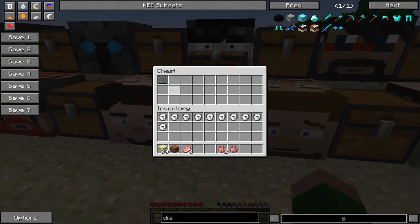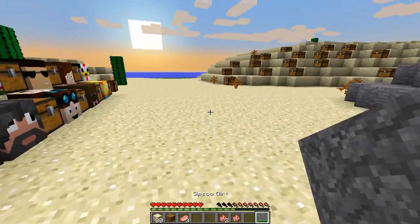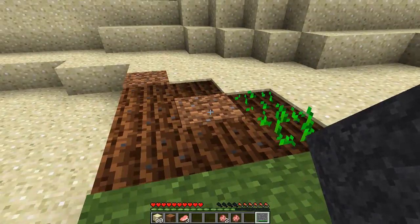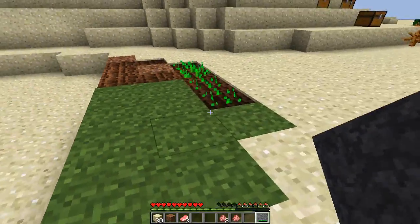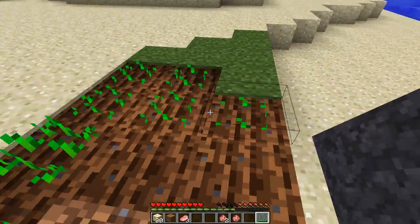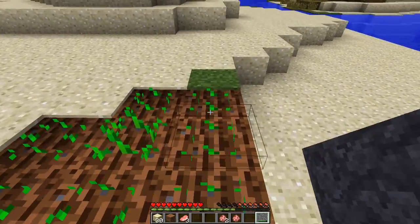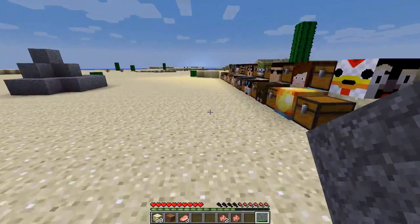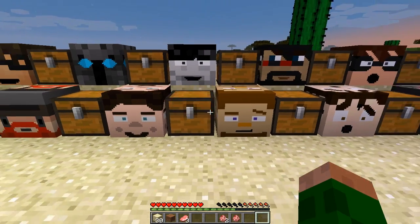Next up we're going to go for Sips' Dirt - this is from Yogscast Sips. If I come over here and right click on any of the grass it will automatically hoe itself, but it will also automatically place some seeds. So that is actually really cool - it has to be on grass, but it's a very helpful little tool. It has durability as well, so it's kind of like a little supply of seeds and hoe all built into one.